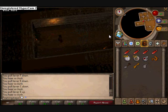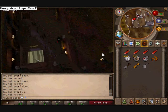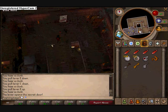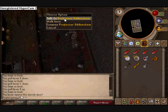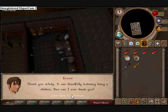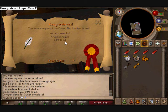Now just go back to the scientist upstairs and give him all the stuff. Hopefully he will get Ernest back. Talk to Professor Ernest — that is his name. And Ernest is back again. You get 300 coins and 4 quest points as your reward.